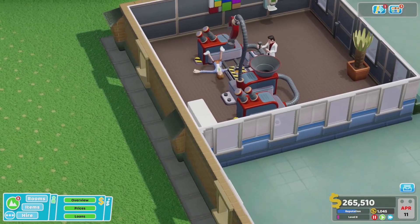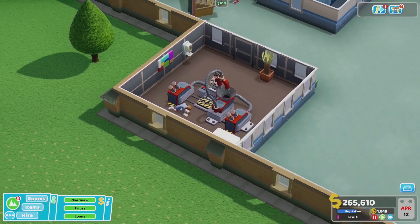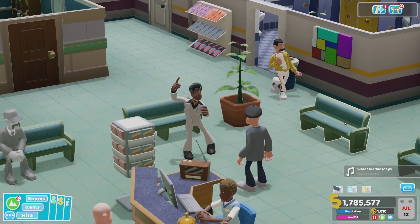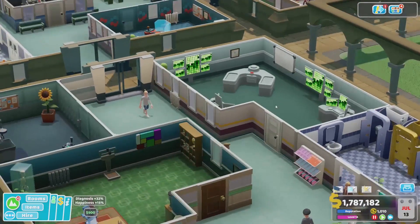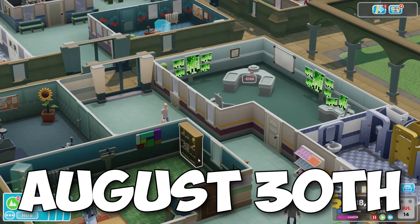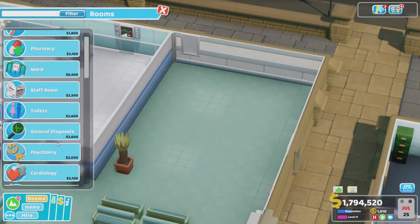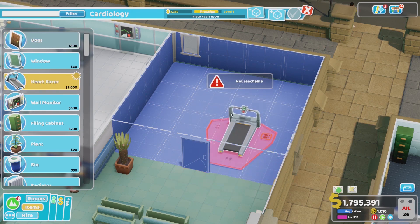But before we get into my opinion and review of Two Point Hospital, you guys are going to want to know the release date. Well, I can officially confirm the release date for Two Point Hospital is August the 30th. That's just over one month away, so it's just around the corner until you guys can get hands-on with Two Point Hospital and have a lot of fun.